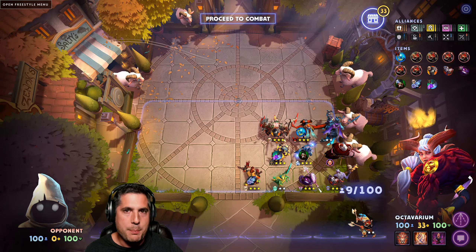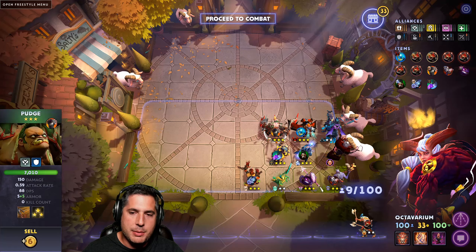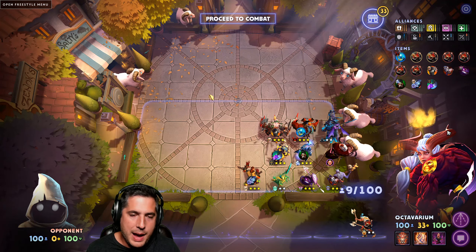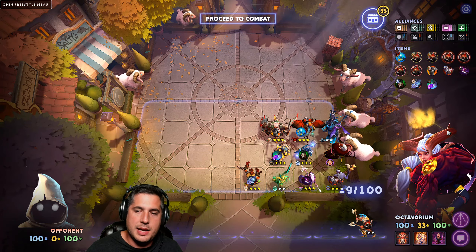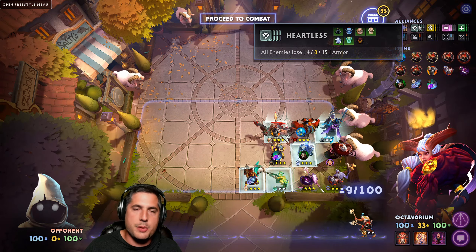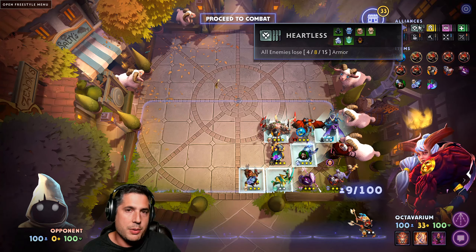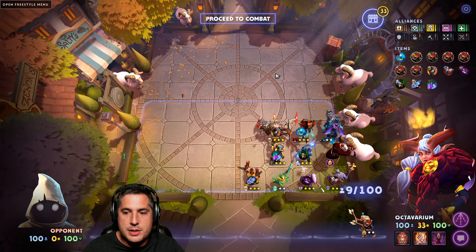This is a build we've been talking about for some time. The way it works is you're taking advantage of the incredibly fast attack rates of the Trolls. You give them items that capitalize on that, like the Basher and the Silver's Edge. Then you add the Heartless effect, which reduces the amount of armor the opposition has, amplifying your auto attack damage. It's a match made in heaven with these units.